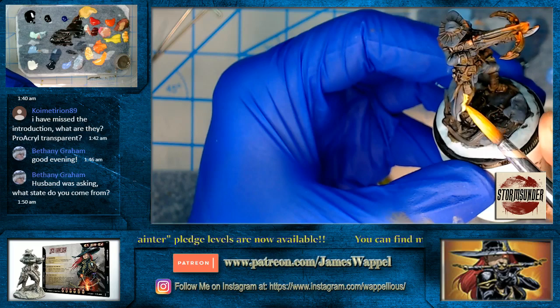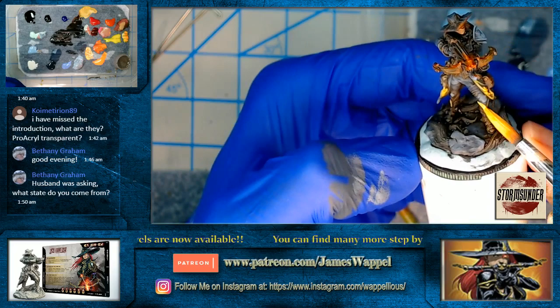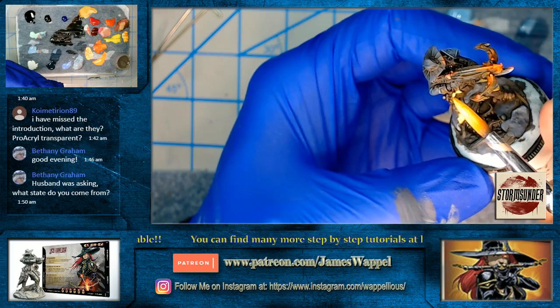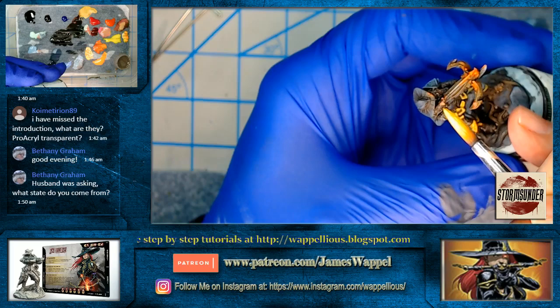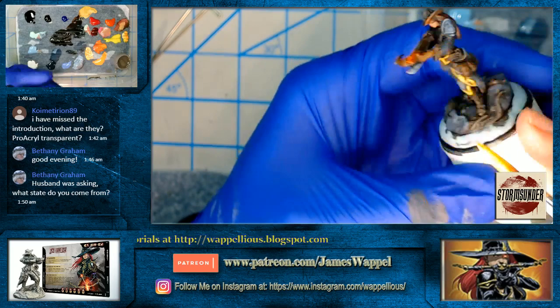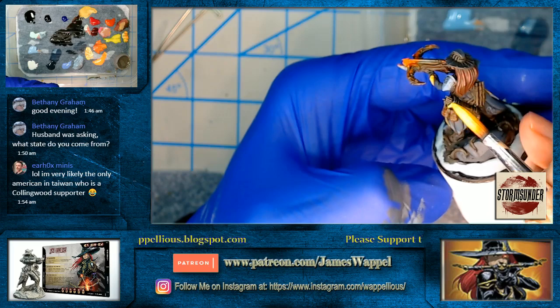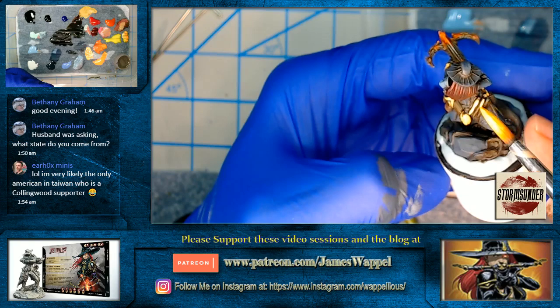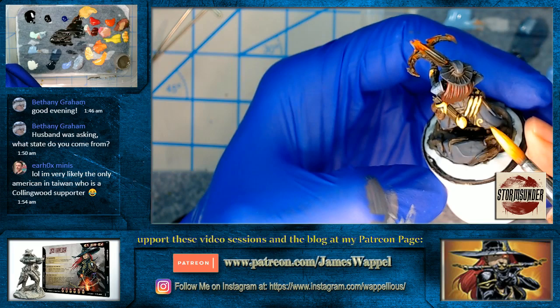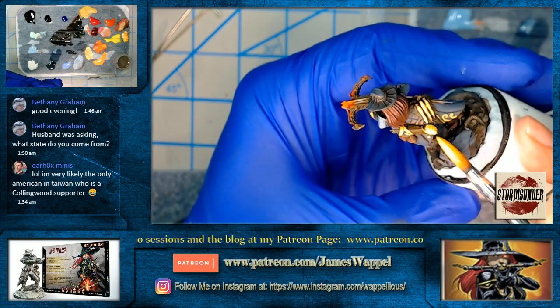We're going to glaze over these two areas. Just like with the object source lighting — we'll make the buckle gold too. This is why we make our adjustments now rather than later. These early stages are going to be rough — we're not just painting one part until it's done. We're working on the entire figure at the same time, working on all surfaces.